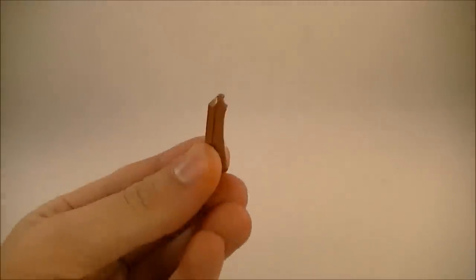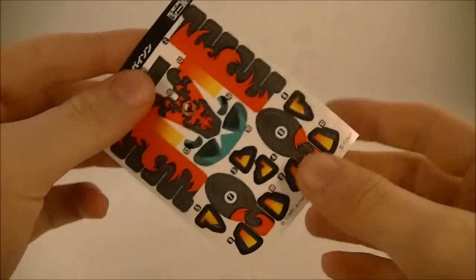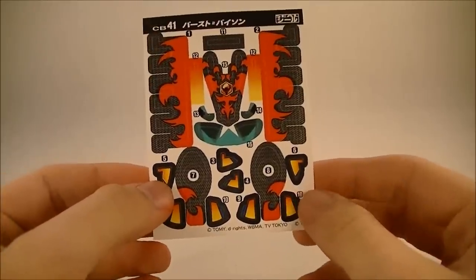In the box you get the second style of tool so you can customize this guy, one standard B-Dama, along with the sticker sheet. I don't apply stickers, but these are super, super cool.